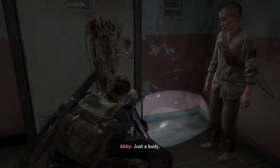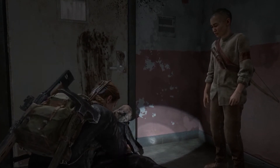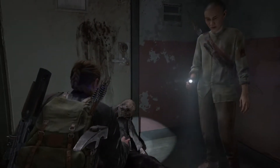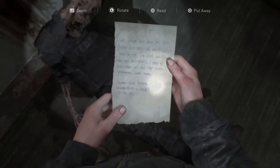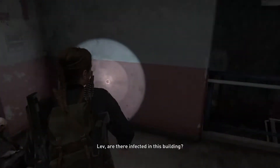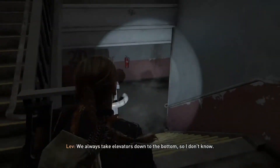Just a body. One of yours? No, check out the clothes. Here, looks dark down there. I see how this works — he blinded himself to light. So here's the artifact that we automatically get, that orders to clear out this building. Are they infected in this building? We always take elevators down to the bottom, so I don't know.